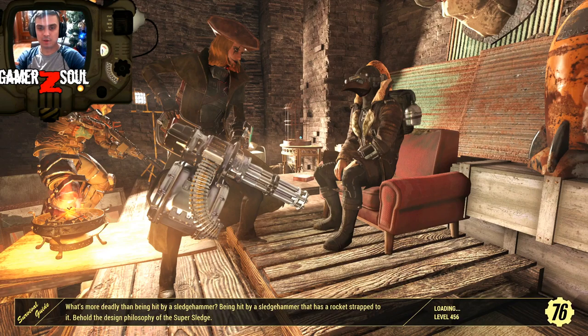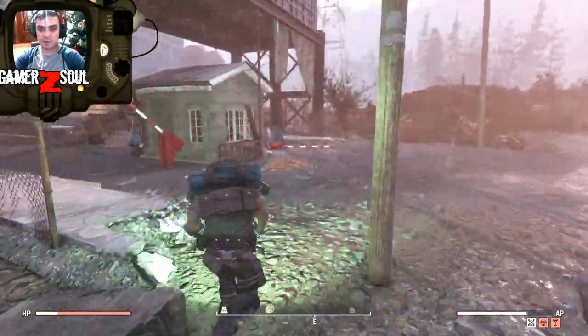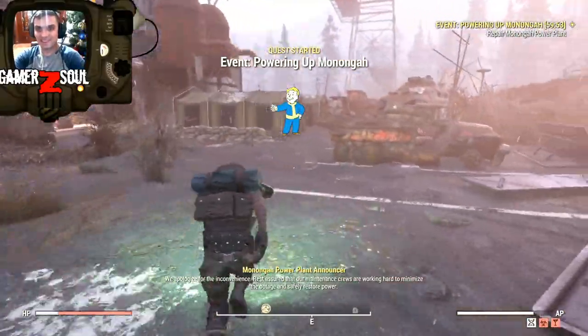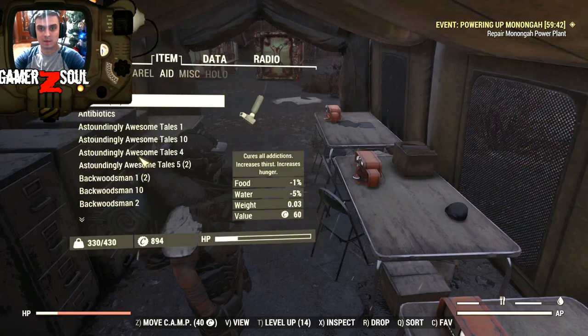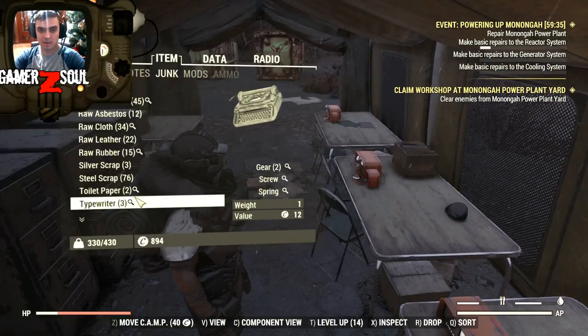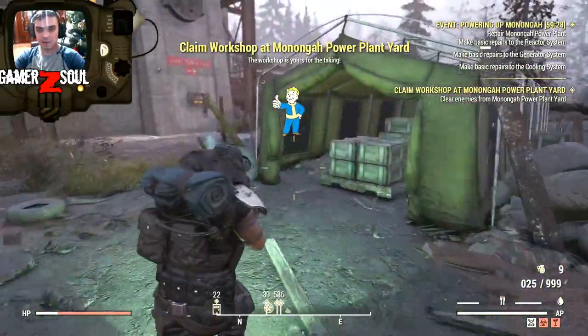There should be two more typing machines and some fans at White Springs, so I'll be able to complete the scrap junk to produce screws challenge. There are a lot of locations where you can find fans and typing machines all in one place — nothing's really coming to my head right now, but if I run through this entire location I'll find everything. Here are the typing machines I was talking about — it's one screw per typing machine.